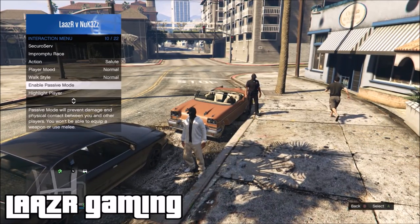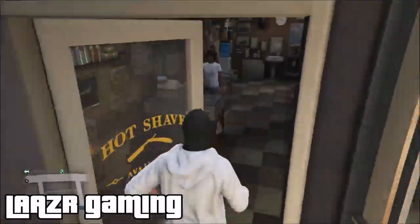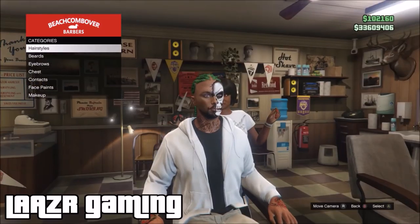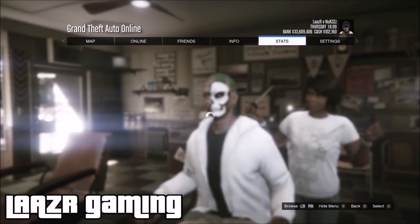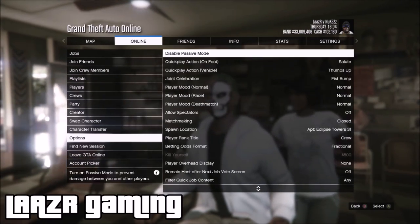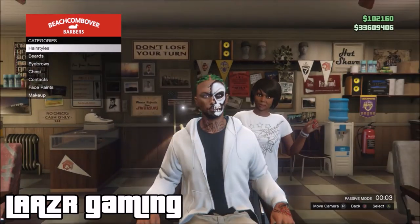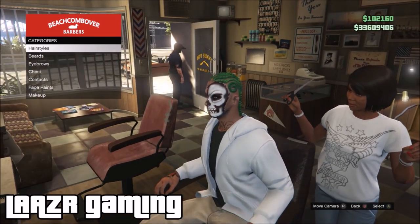Once you're wearing the goggles, head over to any hairdresser in the game. Arrive at the hairdresser with the goggles equipped, pull up your interaction menu, and enable passive mode. Once in passive mode, head inside the barber shop, press right on the D-pad to take a seat in the barber's chair. You don't have to get a haircut — just sit in the animation for about 10 to 15 seconds. After that, press Start, go to Online, go to Options, and disable passive mode. Once you disable passive mode, get your friend to stand at the door of the barber shop, pull out a gun, and shoot you in the head.